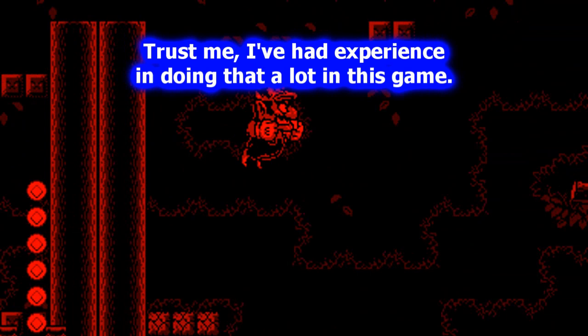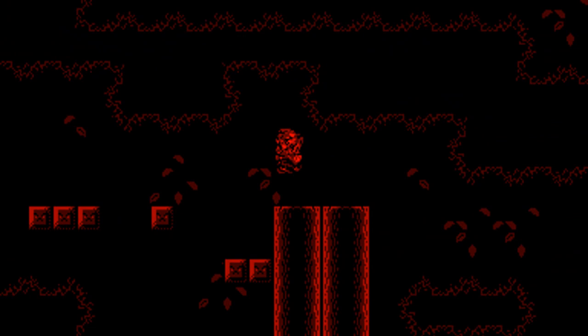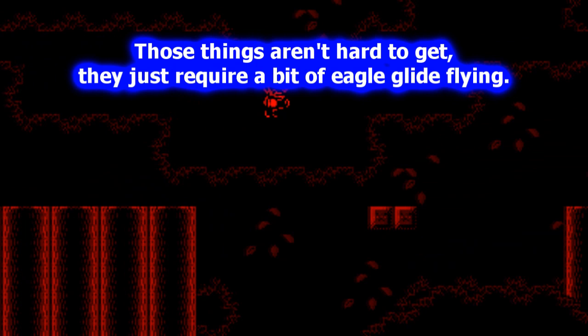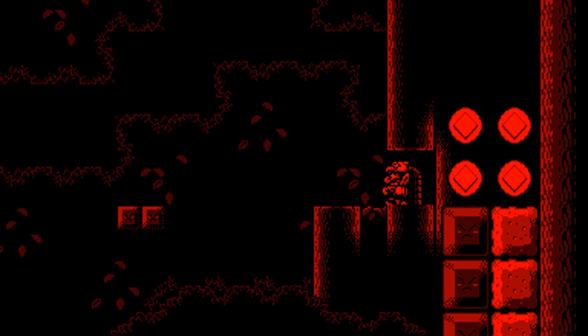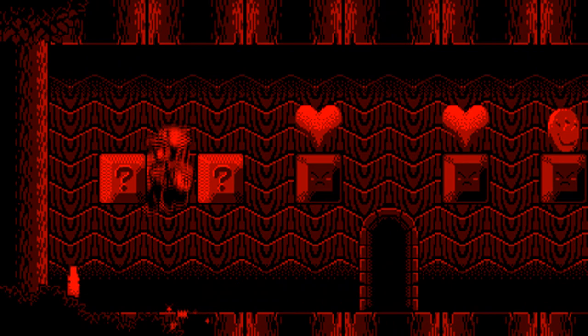I got the Eagle Power-Up again. I'm going to show you this secret back here, even though there's no key or treasure back here. There's stuff in the foreground that you might want to go through, but it's just hearts and coins. Here's a secret area — maybe I could find a fire power-up in here somewhere? No. I wanted to show off more of the King Dragon Power-Up.